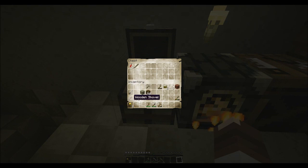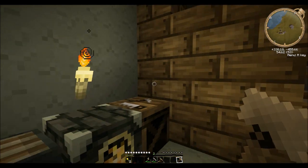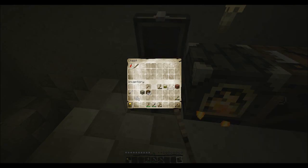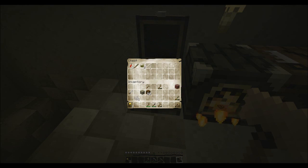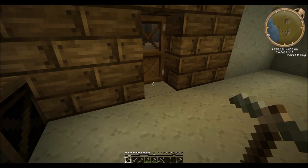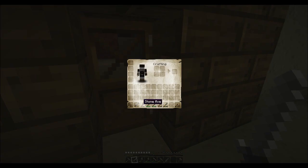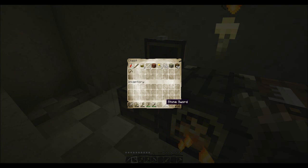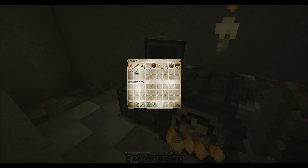Gunpowder, stone sword, wooden shovel... a wooden shovel that looks like a sign. It doesn't look like a shovel — it looks like an actual sign, like 'I'm here to protest animal cruelty!' Rotten flesh, that looks like a leaf. Bone, dirt, spider eye, string, stone, some wood... yes, that's good right there! I need to organize — organization is key. Put the stone back. What is this garbage?!